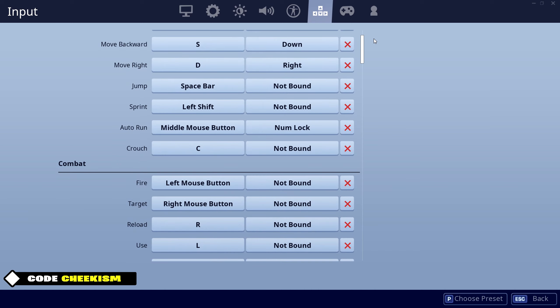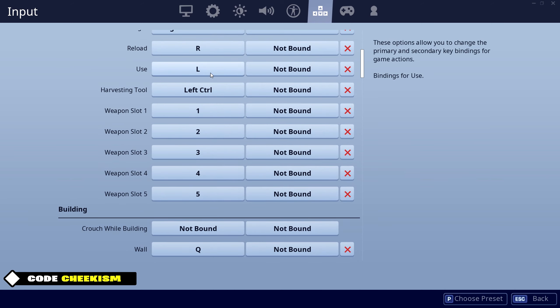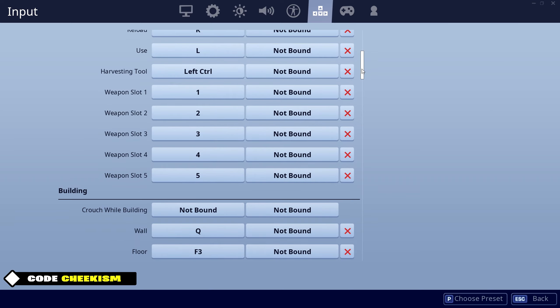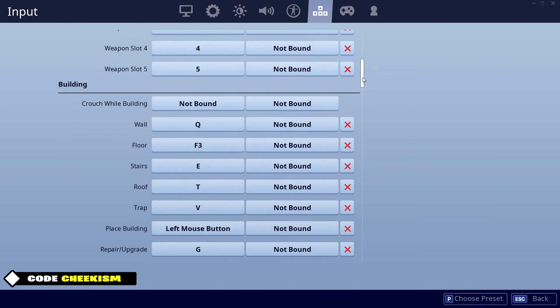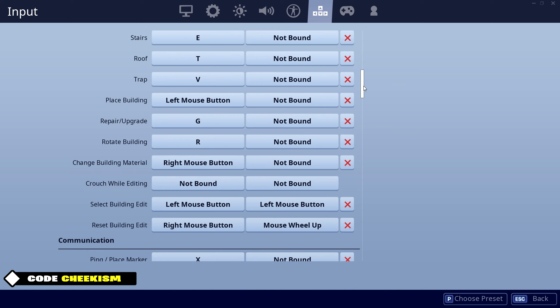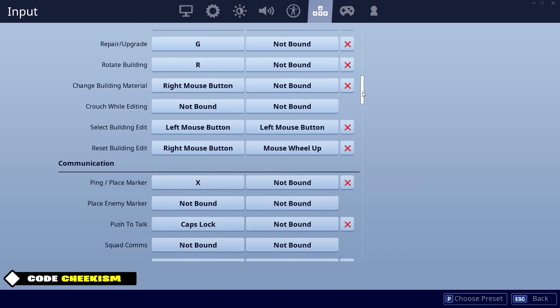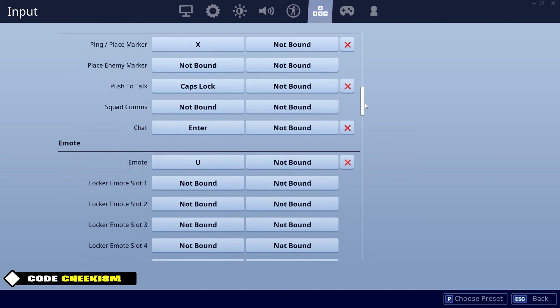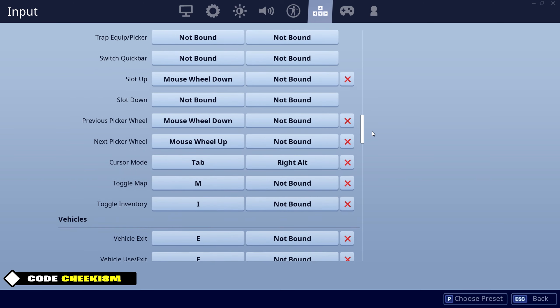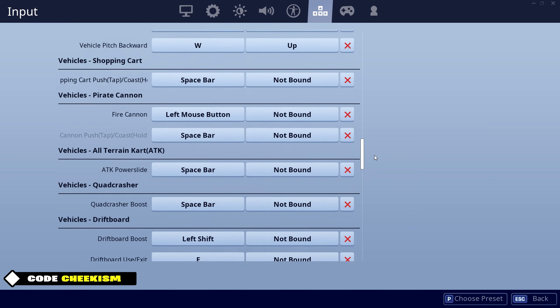For key binds — normal stuff, auto run. I use C to crouch. People think I press L for use but it's actually a mouse button I have bound to L. Left control for harvesting tool. For weapon slots, people think F3 is what I actually press but my hands aren't that big — that's also a mouse button bound to F3. I use scroll wheel to reset edit — pretty sure every mouse and keyboard player does now. I use F to edit. You can pause the video if you want to look through these more.